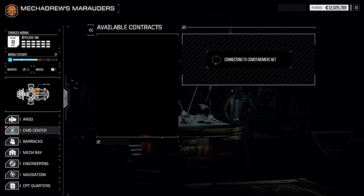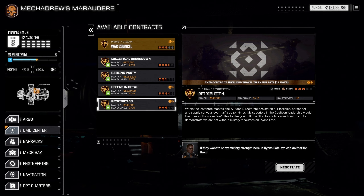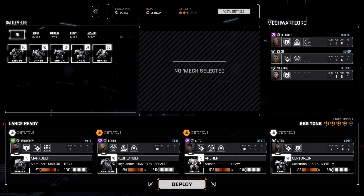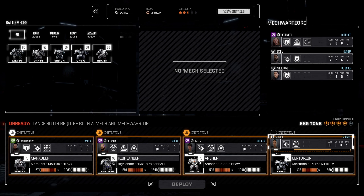What contracts do we got? There's a raiding party at two-and-a-half skulls and a three skull. Raiding party sounds good — it's another battle at two and a half skulls and it's worth a lot of money. We'll do one pick again. I'm questioning the Centurion; the missiles are nice but I think we're gonna take Storm out and put Rocket in. We'll let Rocket roll around in the Dragon — we need to get her gunnery up, plus she has sensor lock so she can help with spotting. She's also in a heavier mech that will protect her more.